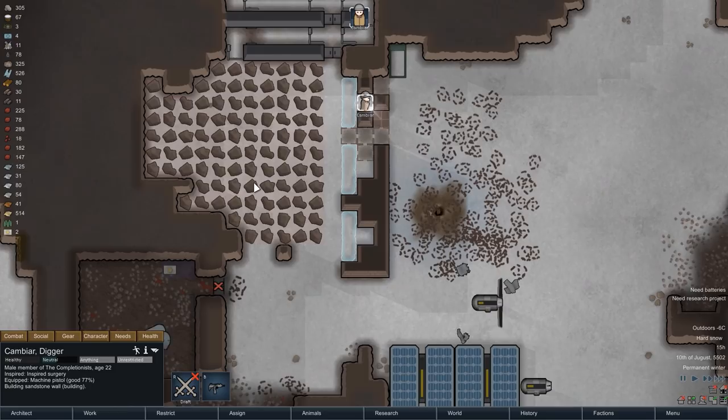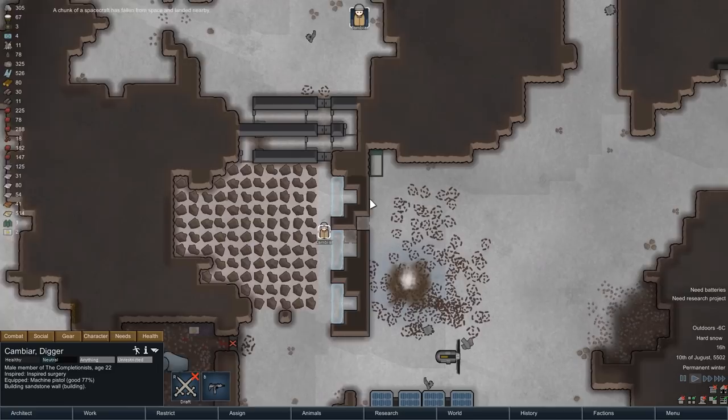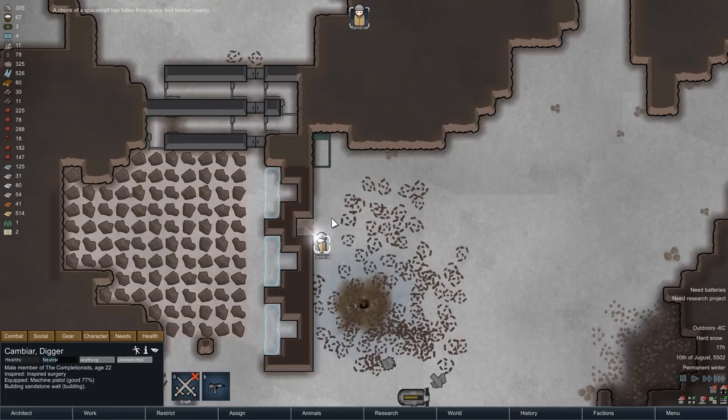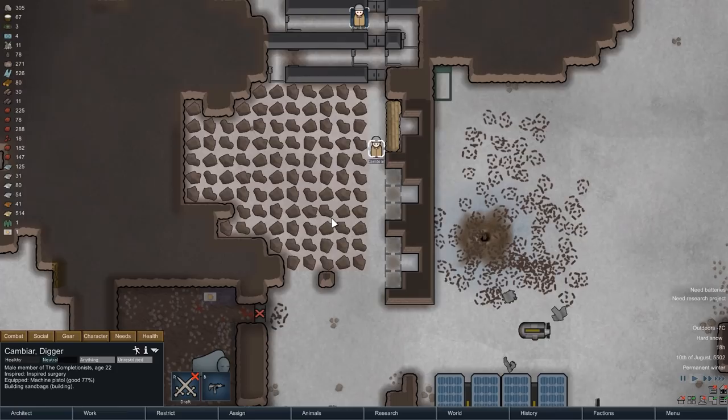While Cambia is building, we just had a chunk of spacecraft fall from the sky, this one conveniently close to our base. Cambia is now done with the sandstone structure, and that means sandbags are up next. These will provide some cover for the turrets behind them while still allowing the turrets to fire over them. This will make the turrets a bit harder to hit, and I think we can use every added bit of protection.